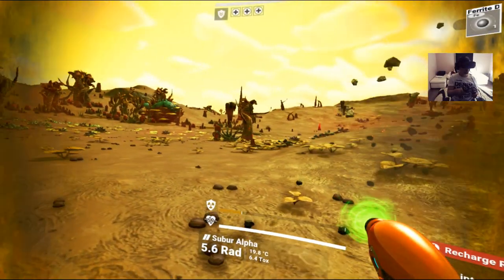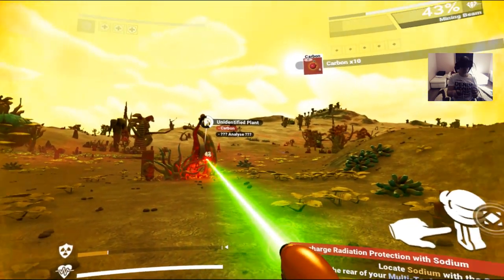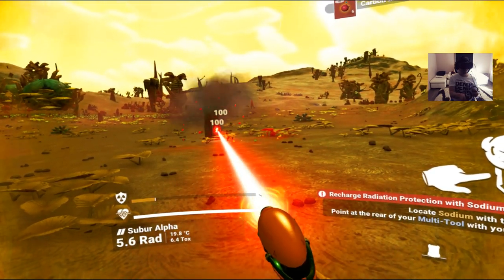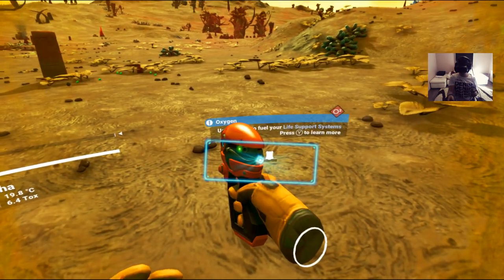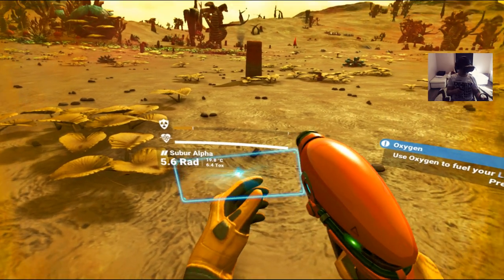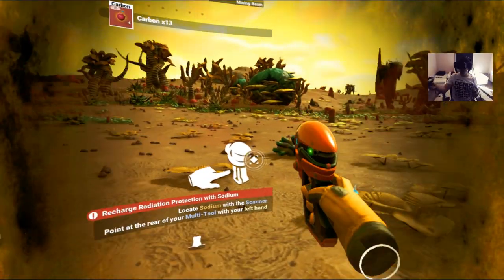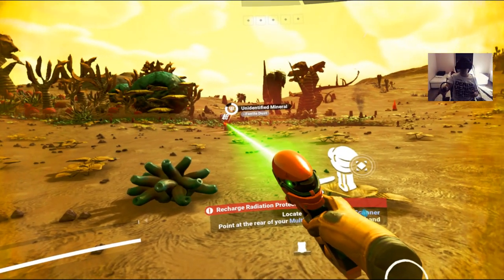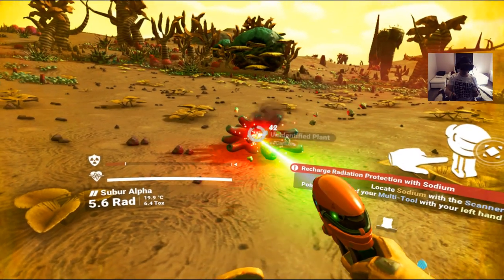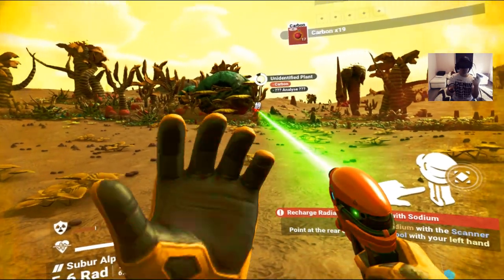Mining in the base game is nowhere near as fun as it is in VR. I'm not even kidding — it's so much fun to just mine stuff and shoot it like this. Everything is melting including the whipping plant. I'm already on life support right after spawning. I need to turn with my joystick because I'm sitting in my chair — I don't want to fall flat on my face.